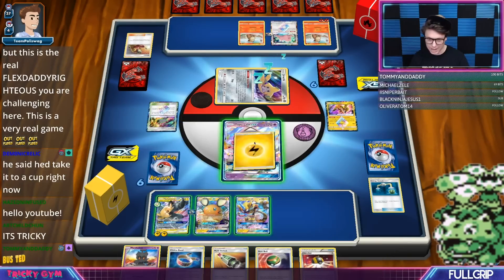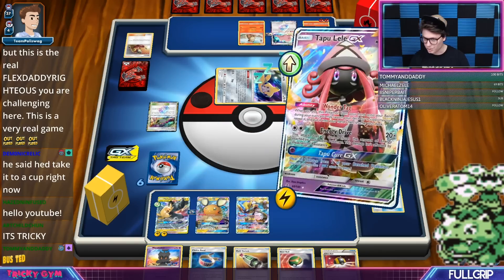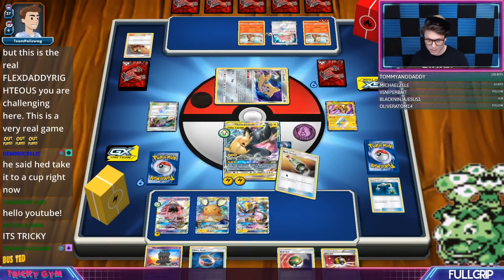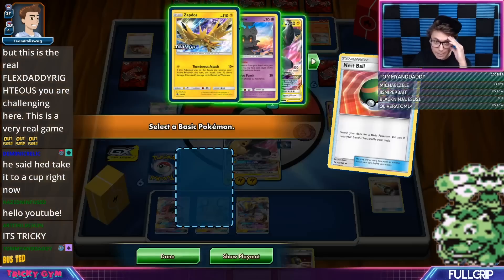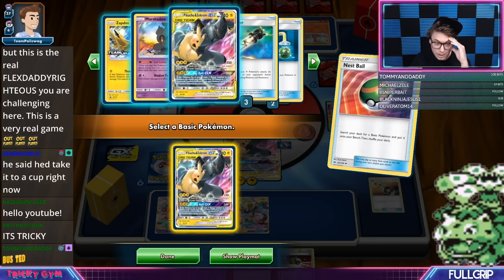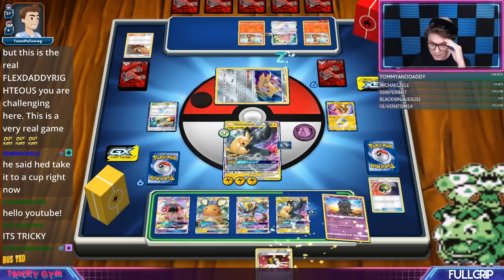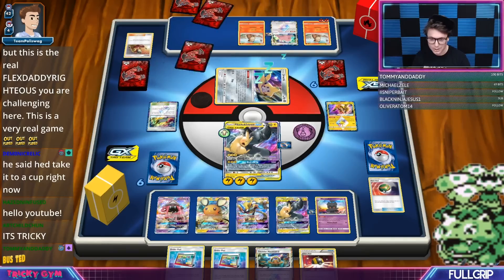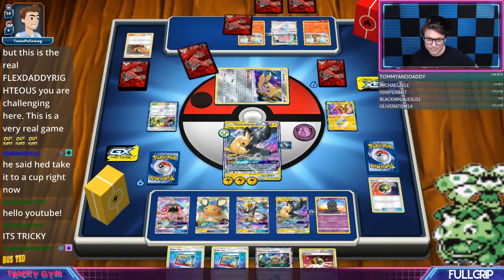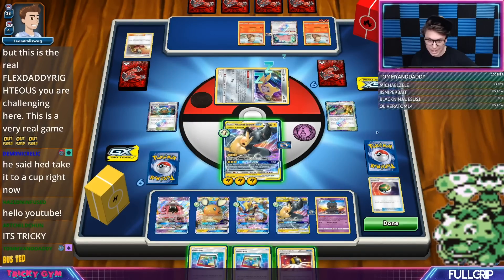We've got Multi Switch and Energy, so I do have the Turn 1 Full Blitz Let Loose, which is very good. We are going to retreat into our Pikachu and Zekrom, Multi Switch up to that, and get a backup Pikachu and Zekrom on the bench. Choice Band, Let Loose JW to a hand of four cards with no Jirachi — and we're going to hope that he just dead draws. We even got the Thunder Mountain, which I'll probably use to eliminate his draw. And then Full Blitz.